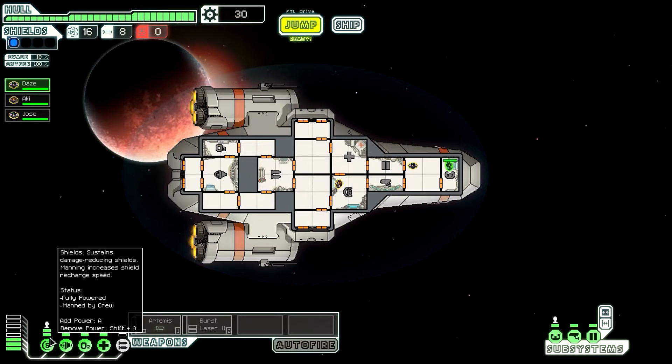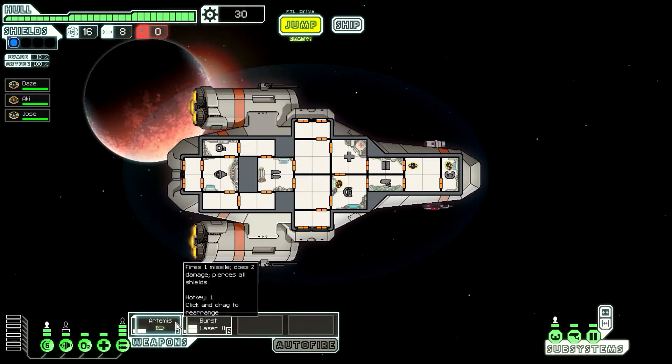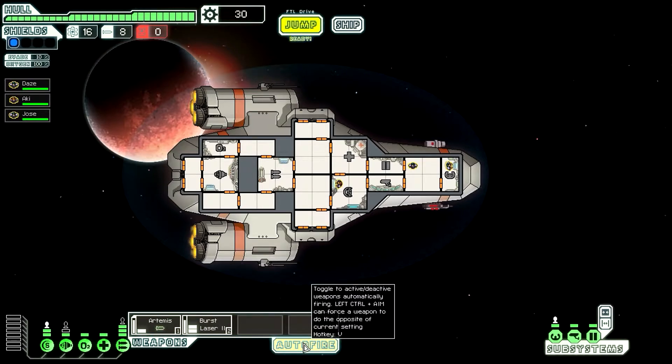Right here at the bottom is the power section. This is where you can distribute power to different parts of the ship. So here I have three power bars, and I can distribute it to the weapons section — now my weapons are operational, and if somebody attacks I can attack back. You can click on auto fire, but I don't, because I like to select where I'm shooting.